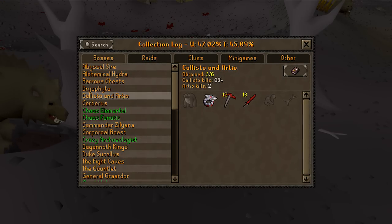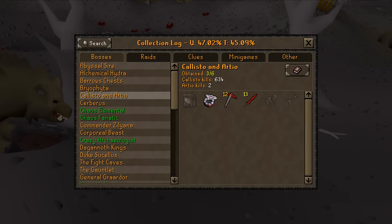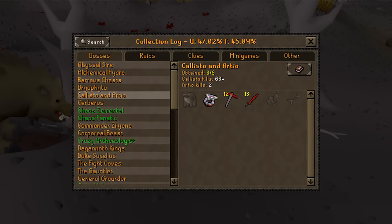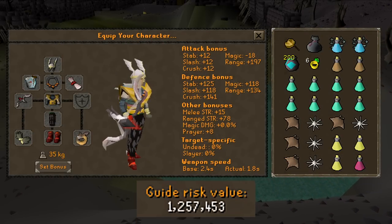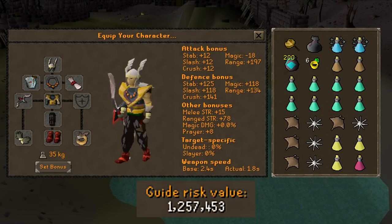I've only ever defeated Arteo twice on this account, but as I have made an episode on Callisto before, and they do share the same collection log, we have some slots already obtained. This will be my gear and inventory setup for this grind, but as always, as I get deeper into the grind, items are subject to change.